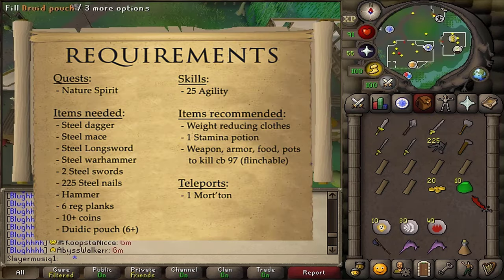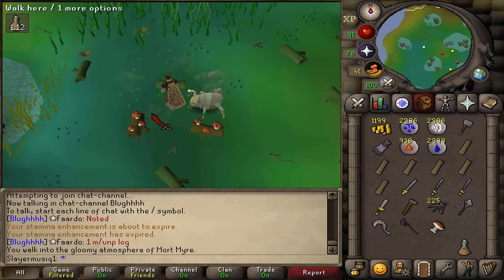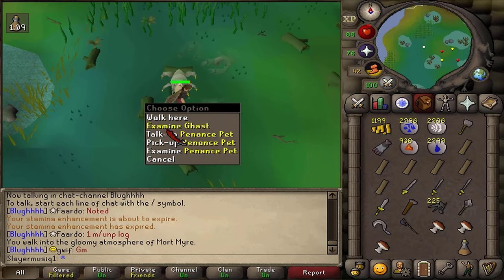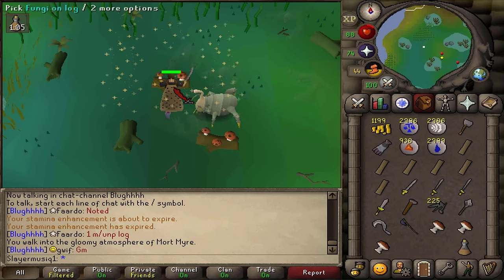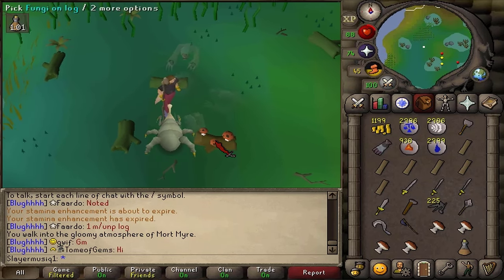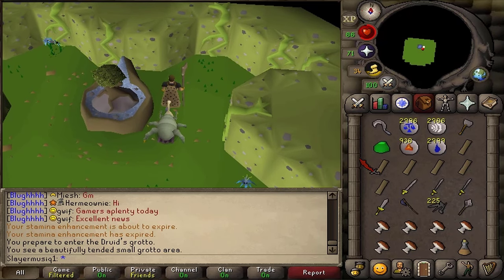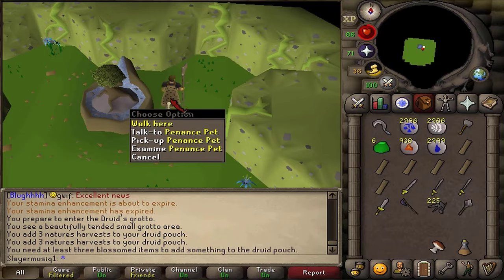To fill the druidic pouch up, just like in the Nature Spirit quest, you will need to get your hands on some Mort Myre Fungus. One way is to cast Bloom with the Silver Sickle next to some Rotten Logs in the Morytania Swamp. You can also cut some Sulliuscep trees on Fossil Island, or simply buy them from the Grand Exchange. Then simply click on the druidic pouch to fill it up with three or more fungi.